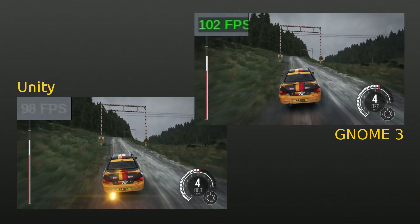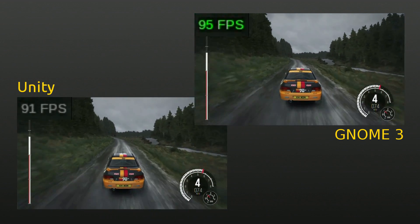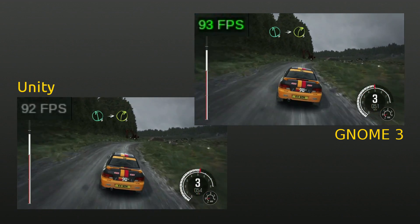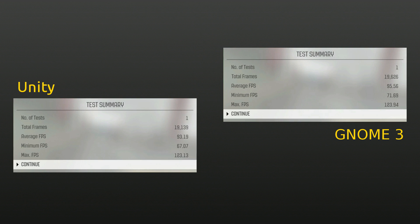Dirt Rally. This was the first benchmark I ran in Unity, and I didn't realize I had turned off the high contrast FPS counter, so I'm sorry about that. The most dramatic difference between desktop environments was Dirt Rally, with a whopping 2.37 frames per second difference in GNOME's favor.